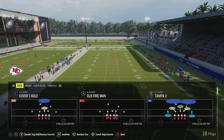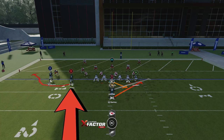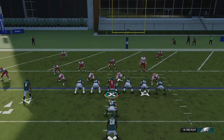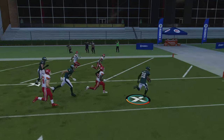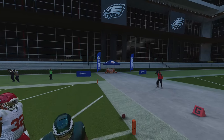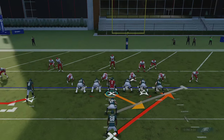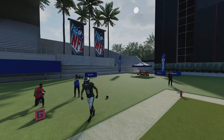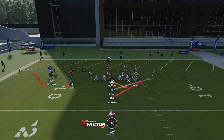When running the RPO, you can read the coverage pre-snap. If you have two receivers on one side and no cornerback on the other, it's man coverage — man coverage typically stops these bubble plays, as the cornerback will drop down on the receiver right away. That gives you a better option to go with the stretch run. But if you see a cornerback out there, it's probably zone coverage and you want to throw the bubble screen. In man coverage, keep it stretching; in zone coverage, throw the bubble screen — it's really that easy.